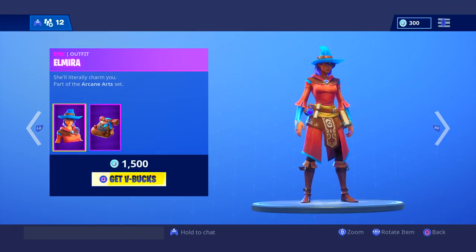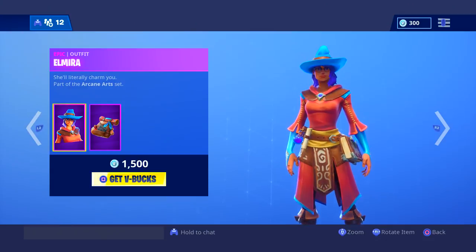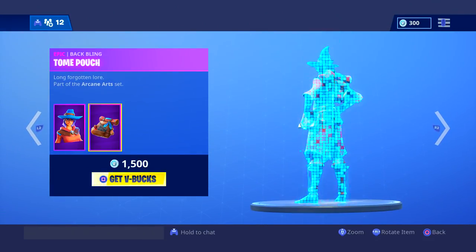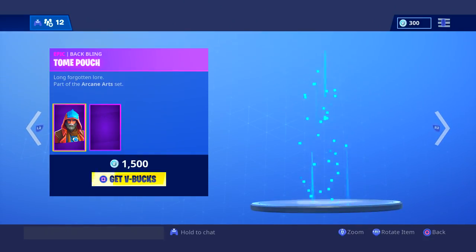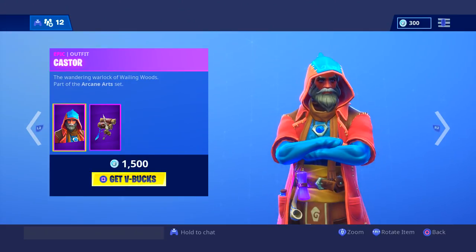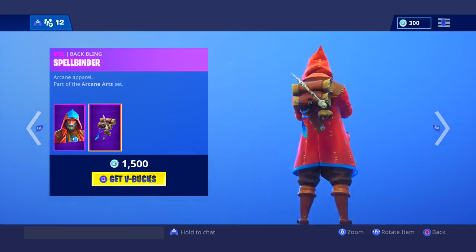These are like magic-themed. Elmira — she'll literally charm you — part of the Arcane Art set. I kind of like it, I kind of mess with it a little bit. It's just different, you know, blue hair looks cool. The dude looks cool too, it's called the Castor, the Wandering Warlock of Wailing Woods.